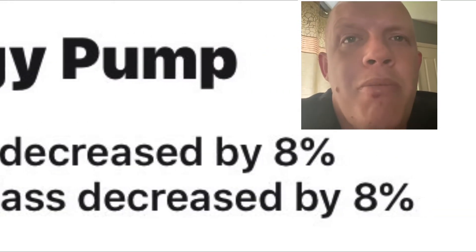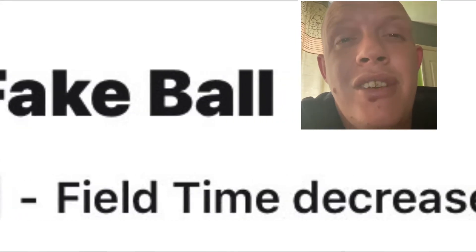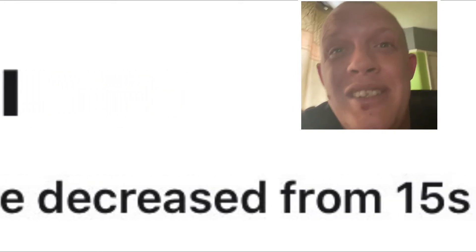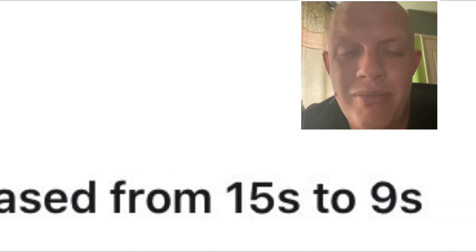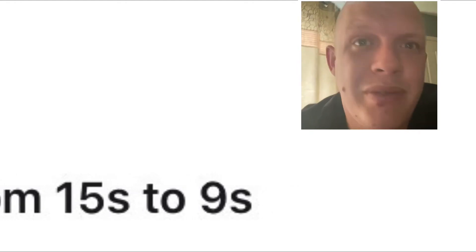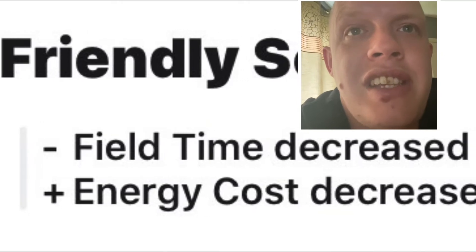Energy Pump decreased by eight percent, mass decreased by eight percent. Next, Fake Ball — the field time is decreased by six seconds. Fake Ball has always been one of the strongest cards in the game; it'll still be like that but less frustrating for such a long period.